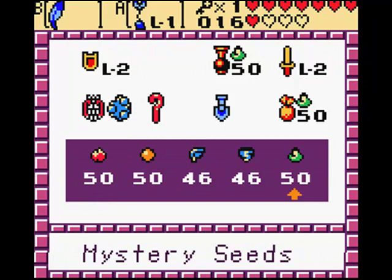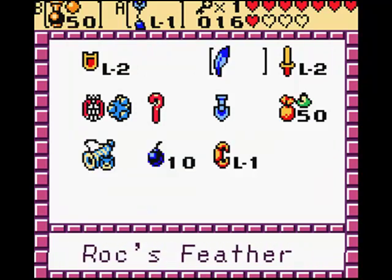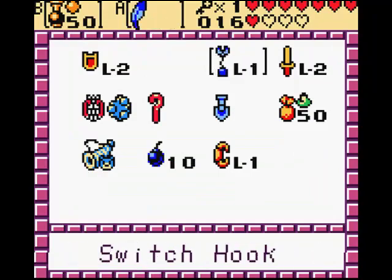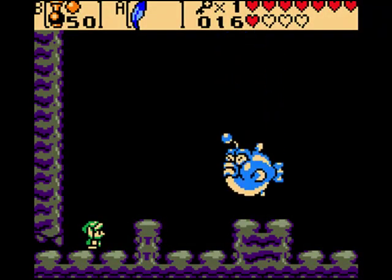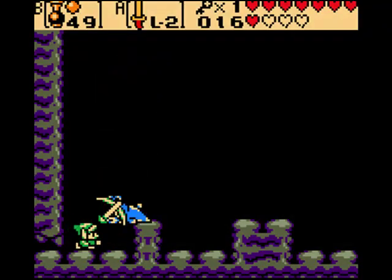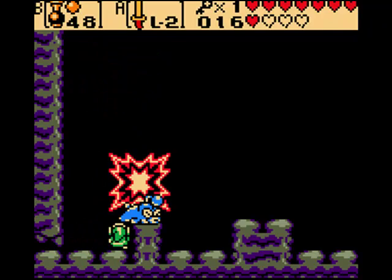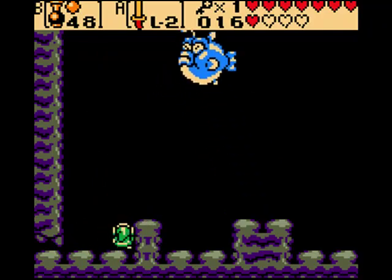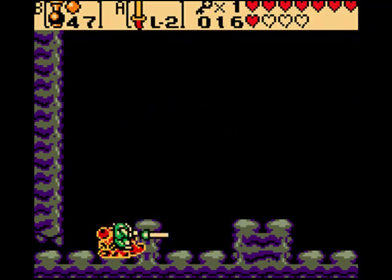Alright, now what you want to do with this boss is you want to equip your seed shooter with scent seeds. And you'll probably need your Roc's Feather. Of course, you'll need your sword. You use the scent seeds to knock them down. Not sure how that works. I'm assuming this is some kind of appetizer or something - like Lord Jabu Jabu's lunch, I'm assuming.